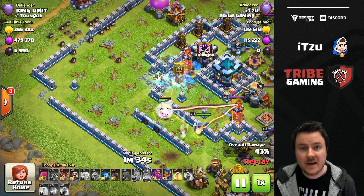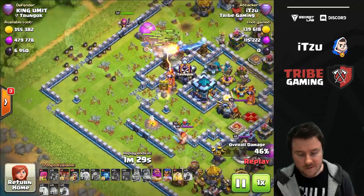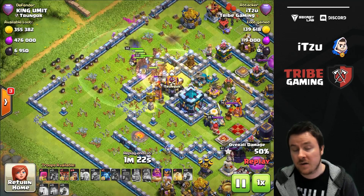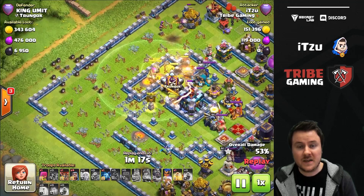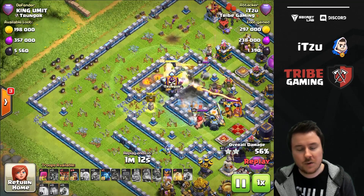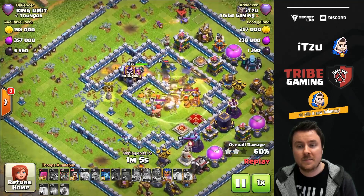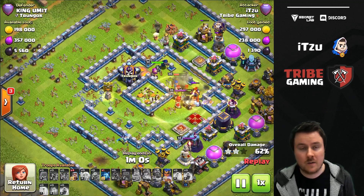If my Queen had gone in for the single Inferno tower and then the Town Hall, everything would have went perfectly — but this is the small thing that can go wrong, which I wanted to highlight. The Queen's shot up to that point went perfectly. On any other base, easy freaking triple any day. But on this base, one minor misstep of the Queen costs the entire attack. I still entered the Town Hall and got the second star, but it's not as high a percentage as I'd like, because the percentage on this base is super annoying to get.